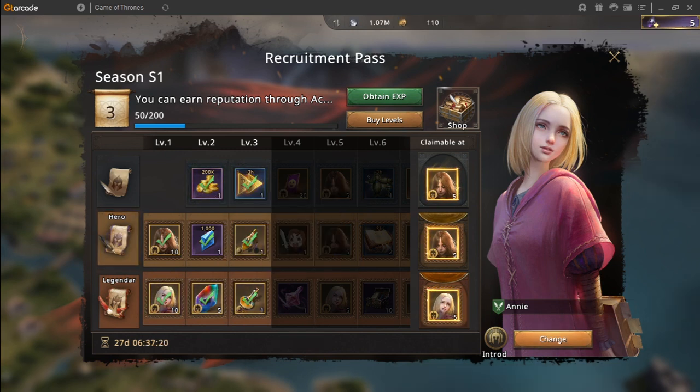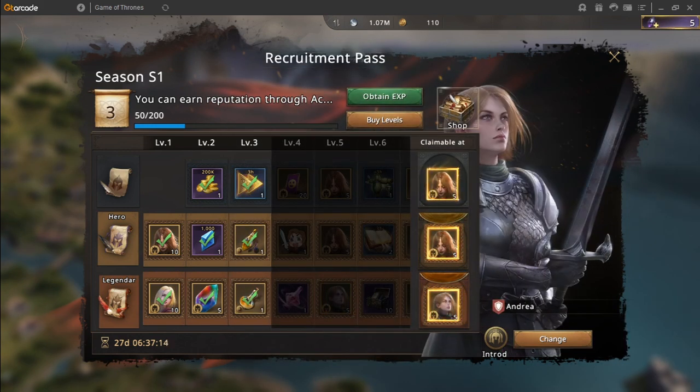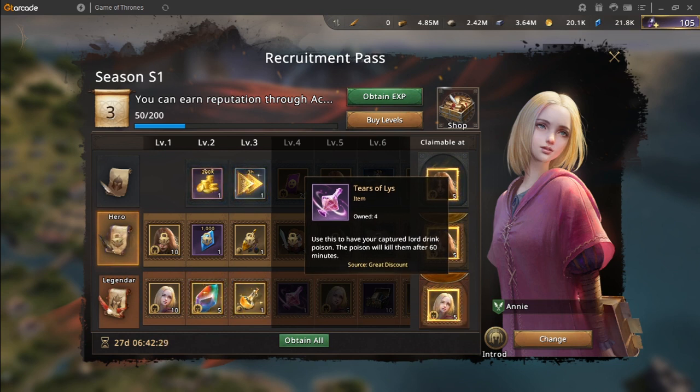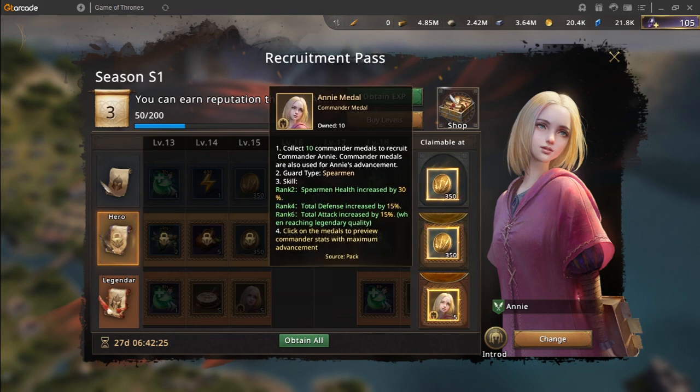If you have all the medals for one specific commander, you can simply change the commander halfway through the pass to any commander you like or still want medals for. As expensive as it may sound, the pass contains medals at a much cheaper rate than normally buying those medals would.